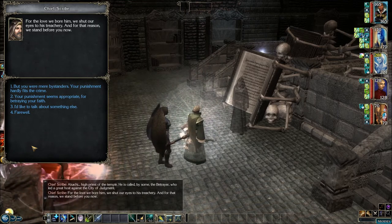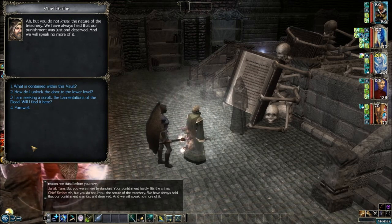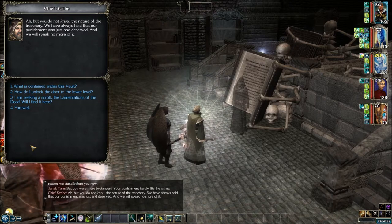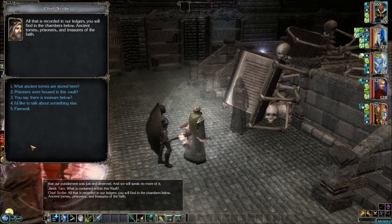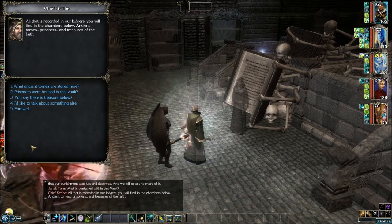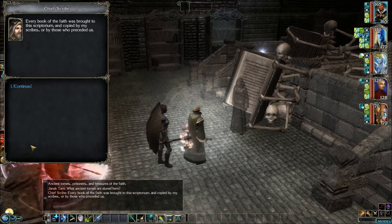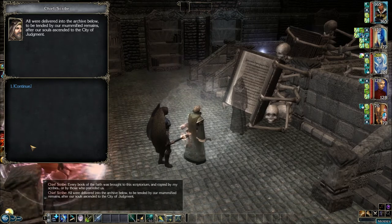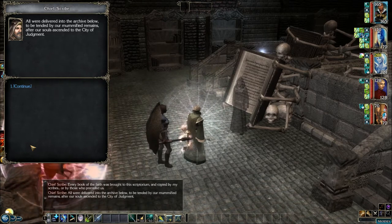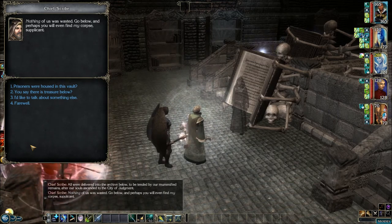'But you are mere bystanders — your punishment hardly fits the crime.' 'But you do not know the nature of the treachery. We have always held that our punishment was just and deserved, and we will speak no more of it.' 'What is contained within this vault?' 'All that is recorded in our ledgers you'll find in the chambers below — ancient tomes, prisoners, and treasures of the faith.' 'What ancient tomes are stored here?' 'Every book of the faith was brought to this scriptorium and copied by my scribes or those who preceded us. All were delivered into the archive below, to be tended by our mummified remains, after our souls ascended to the city of judgment. Nothing of us was wasted. Go below — and perhaps you will even find my corpse, supplicant.'